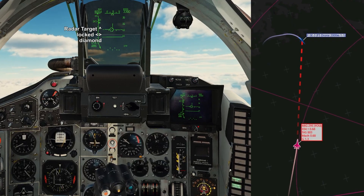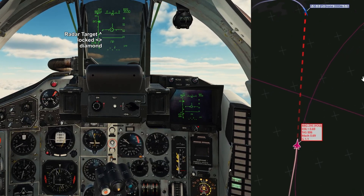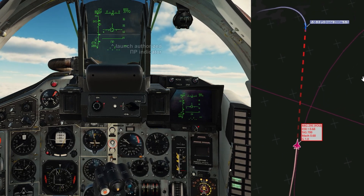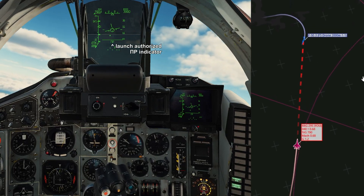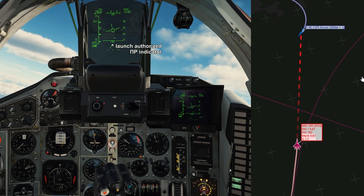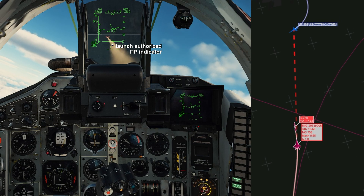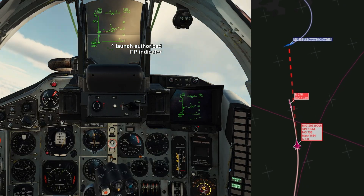Once we've got the target locked, we've got a diamond, and the arrow is now moving along the left side of the HUD, entering our launch authorization zones. The aspect arrow is showing the target is hot, and we've got launch authorization PR in Cyrillic saying we can launch a missile. There's a FOX-1. As the aircraft makes its turn and the missile flies towards him, our minimum ranges are going to change.